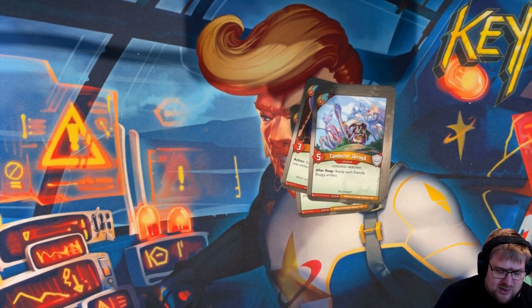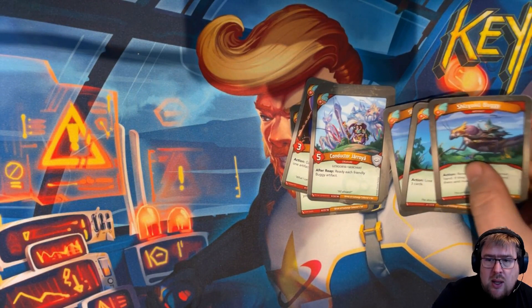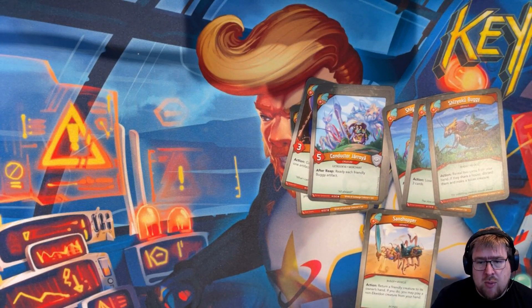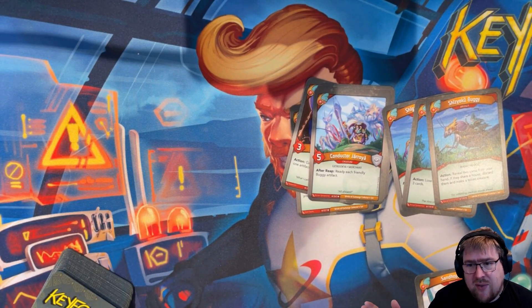Conductor Joroya — if you get him, you are guaranteed to get all three of his associated buggy artifacts, so it's really a built-in four-card combo. It's overall just okay, but let's talk about what it does. I'm also going to jump ahead to Sandhopper out of order because it makes sense here. I should say I have a deck that is fairly unique in what it can do with this, but let's talk about the raw card first.